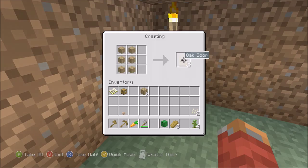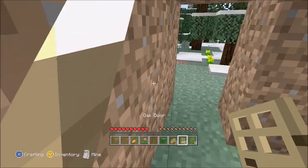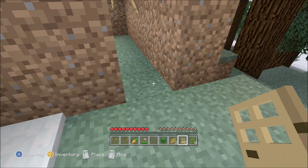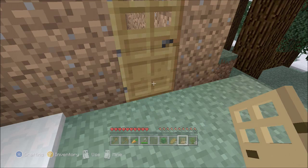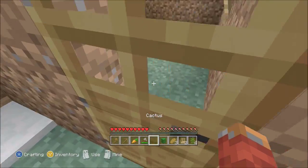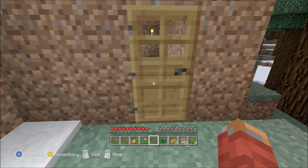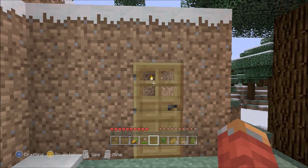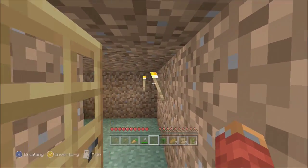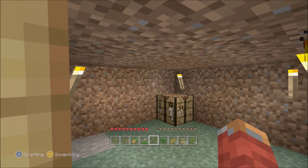It works both ways as long as you have planks on either side — you get three doors. Come outside your house, aim at the doorway, and place the door with LT. This means mobs can't just walk in randomly. To open the door, look at it and press LT. LT and RT are really important buttons.